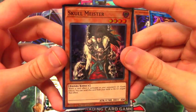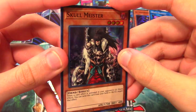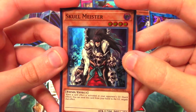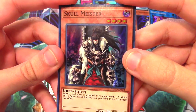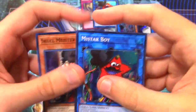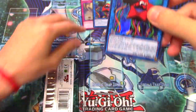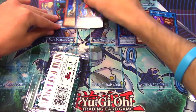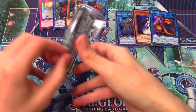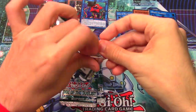Skull Meister is kind of irrelevant now because we needed a reprint of the secret rare version for Dinos, but Dinos are largely irrelevant in the competitive meta right now. So it doesn't make much difference, but it's still a cool reprint to have. I'd have preferred another Solemn Strike if I had a choice, but double My Star Boy - we're starting out strong! That's really what we wanted.